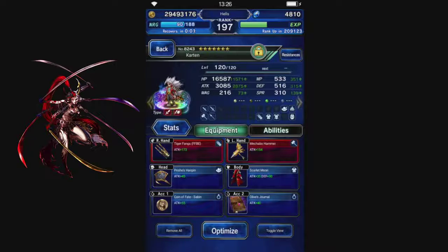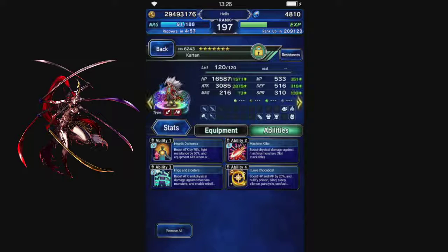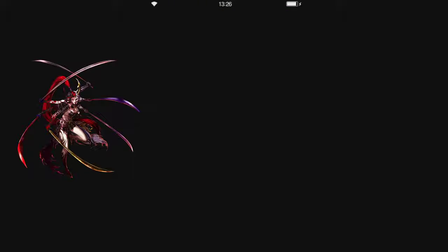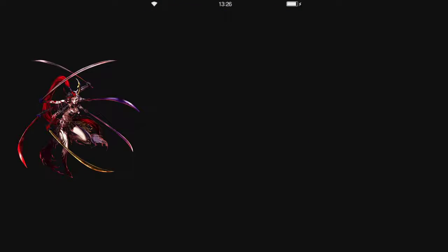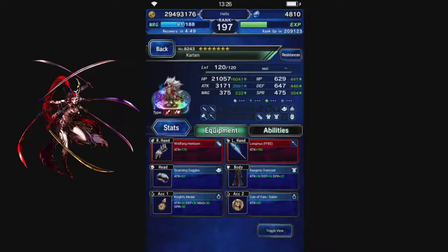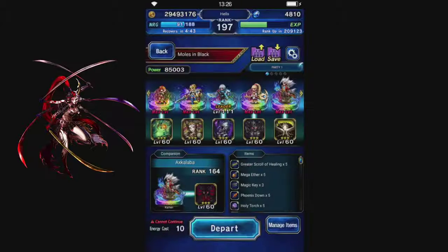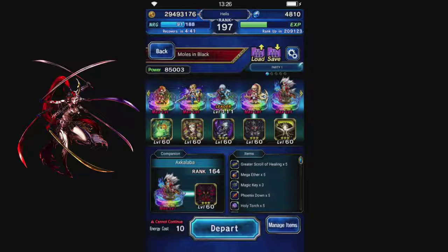Karten will be our Damage Dealer. This one has a bunch of Machine Killer. And we're just going to take in a random Karten to chain with — this one has High Attack.